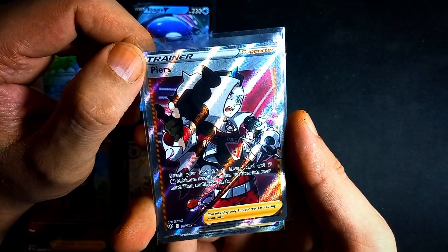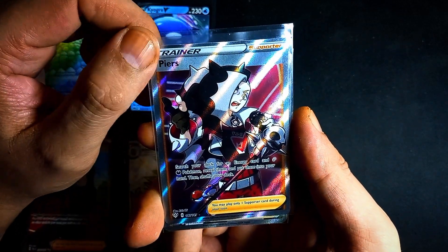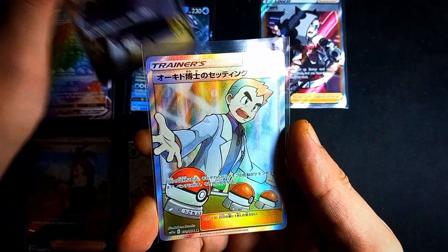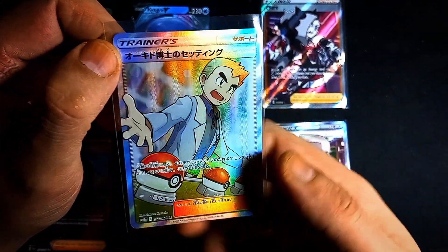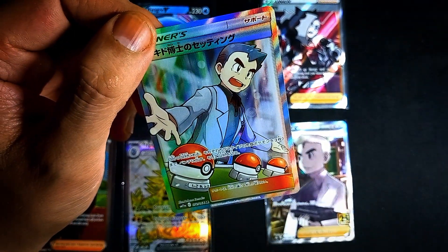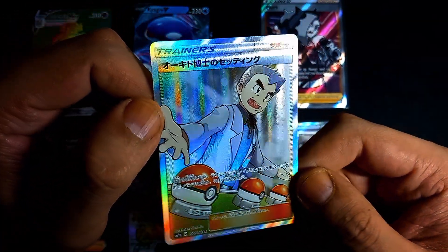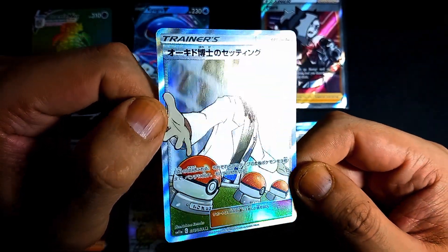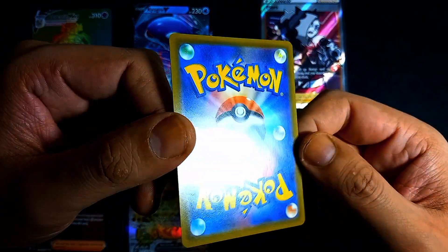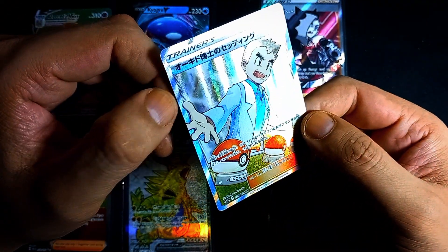Our next four trainer — this one might even go to a friend — will go straight from the envelope into a buddy's binder. And then we have a 25th Anniversary Professor Oak, the Japanese one. Guys, now we hit the gold! Well, it's not that expensive — I think I paid between 20 and 25 — but it's a gorgeous card. I believe it was featured in Cosmic Eclipse or Remix Bout. Beautiful card in really decent quality; can't wait to put this one in the four trainer binder during the season finale.